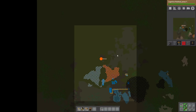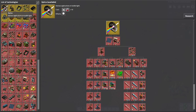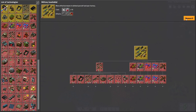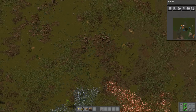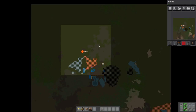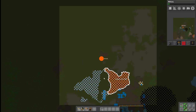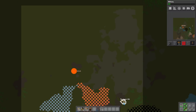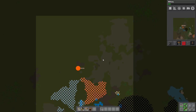I want to run the furnaces right down this way. We've got science — what do we want to do next? Let's do military. Let's go ahead and get a gun turret. We do have biters in the area, so I want to build stuff this way. We have copper on that side, iron on that side, so it seems logical that we would do iron on that side and copper on the other.